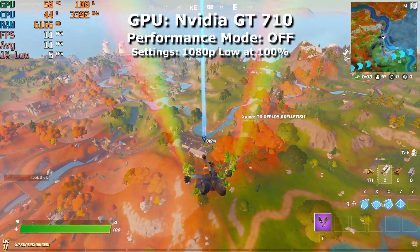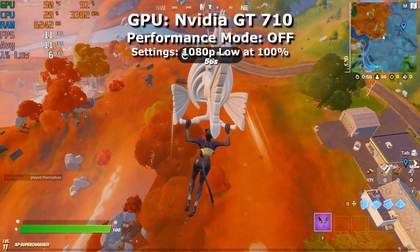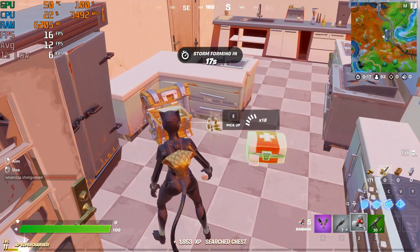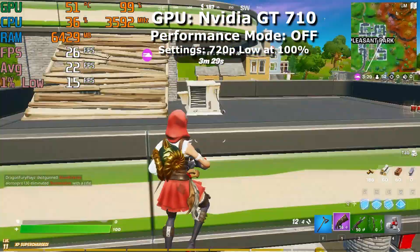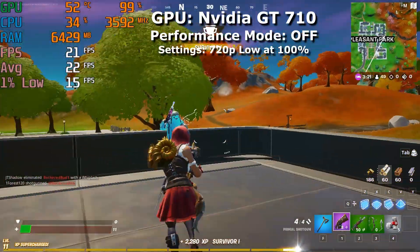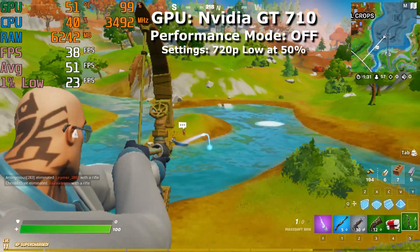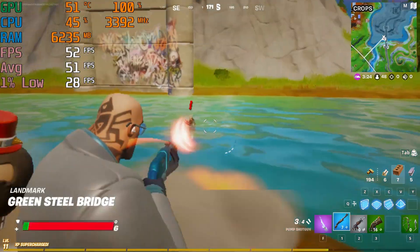Next we're testing the NVIDIA GT 710 — a GPU that's not really meant for gaming, but I got one cheap from a friend and was curious how well it could run Fortnite. At 1080p low with performance mode off, the average sat at about 12 FPS — not playable. Dropping to 720p low with performance mode still off, I was hoping for at least 30 FPS but the average came in at about 22 FPS. Dropping the resolution scaling to 50% of 720p, the FPS jumped up a ton — averaging about 51 FPS, which was the first time the game felt playable, though it looked like an N64 game.